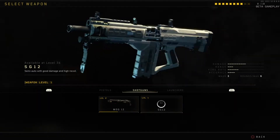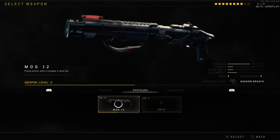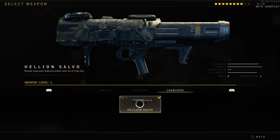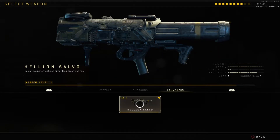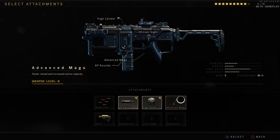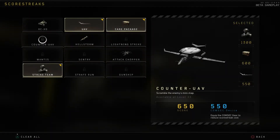Moving on to the secondary weapons — the SG12 is like a miniature Haymaker, it's the pee-wee version, not the greatest. The MOG-12 — two shots to kill someone? No shotgun should ever do this, this isn't Fortnite. The only good secondary that I think is actually useful is the Hellion Salvo — it's a beast, takes out scorestreaks very well and kills people pretty quick. The only bad thing is there are only advanced mags; no quick mags, and we need more ammo. Advanced mags only gives you five rounds — we need so much more than that.